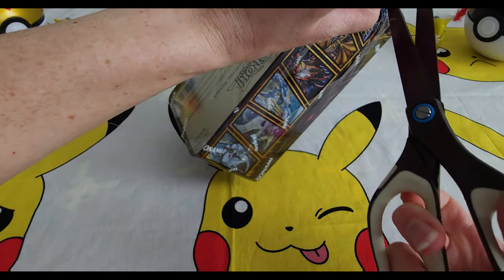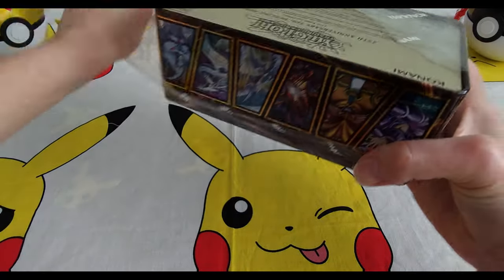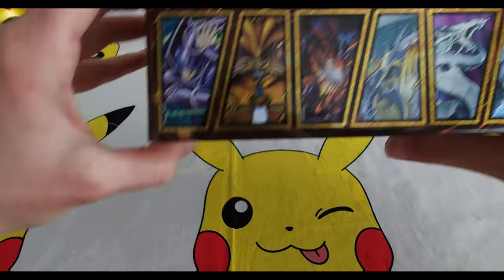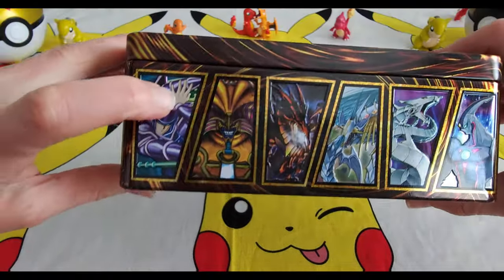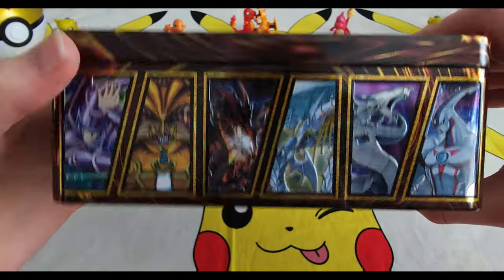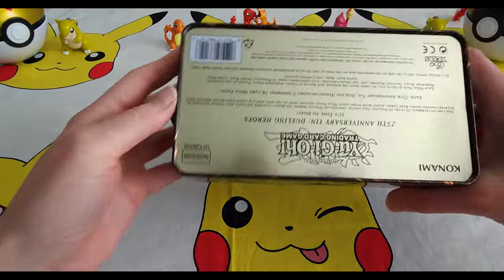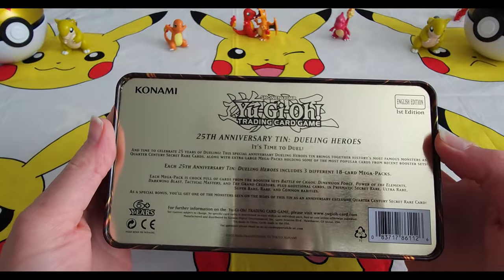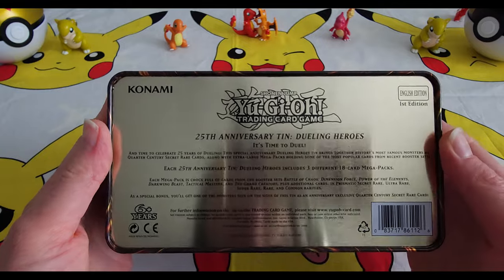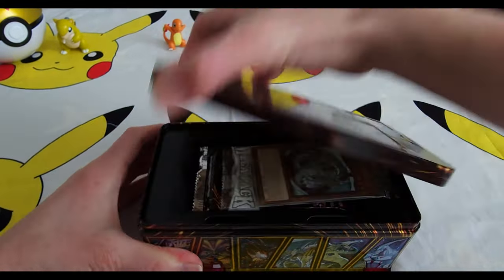Some scissors in here — there we go, much easier. We've got obviously Dark Magician, got the Zodiac. I guess that looks like it could be Red-Eyes — hard to tell, low lighting in that picture there.